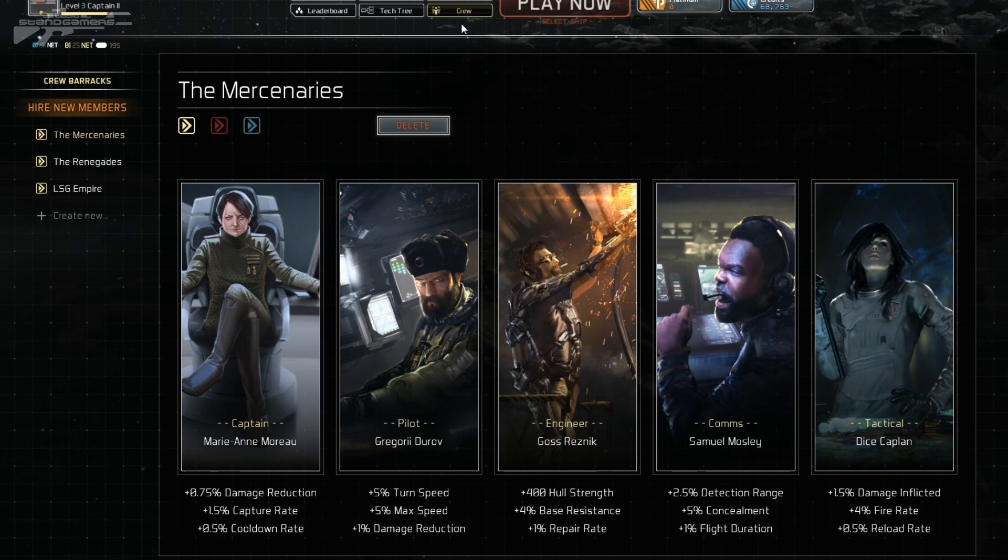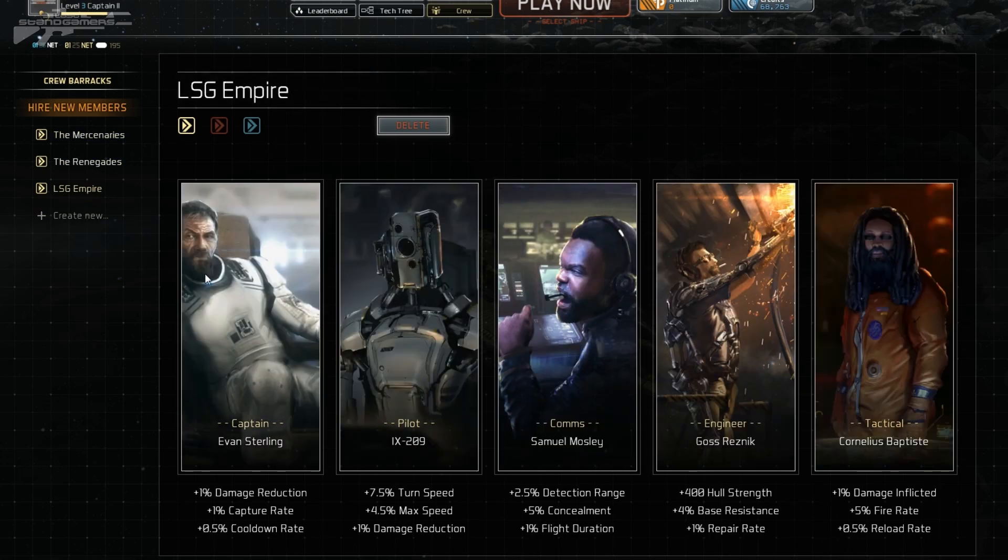If we go back we can find the crew. We've got a few different crews and I've made my own. You can combine different player cards that have perks benefiting your ship to get the best fit for your play style. Another cool little feature, but let's hop in and play a bit more.